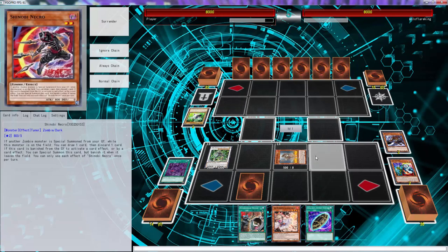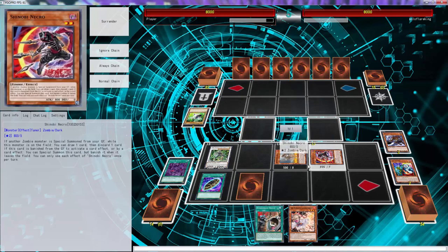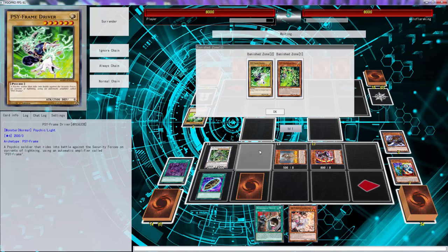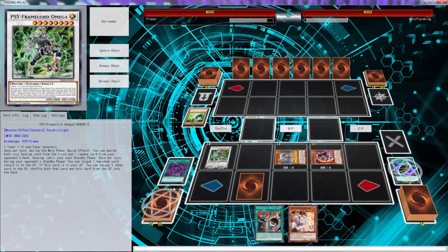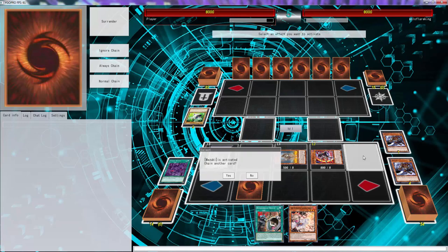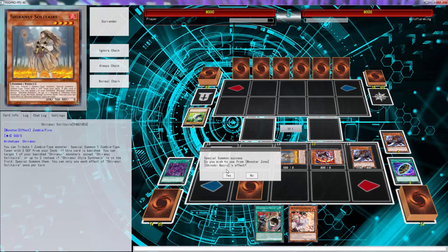Let's get the Necro out, then let's Burial for two. The Delta's getting Ash so I'm not tripping about that. He lets it go! Let's just use this for free I guess, and let's get the Mizuki out — so get her free Necro effect. We'll do these two to go right there, and then we'll use Mizuki for another Mizuki right there — that gets a free draw. Wow, that's crazy good!